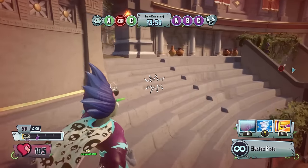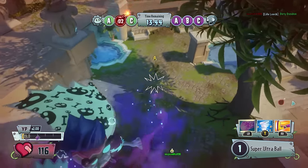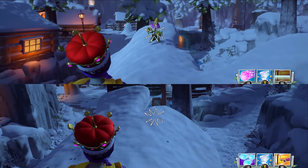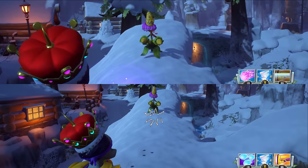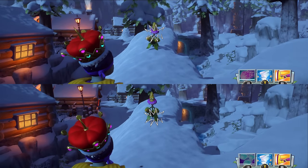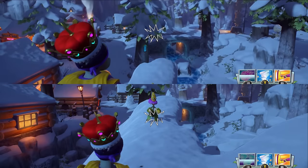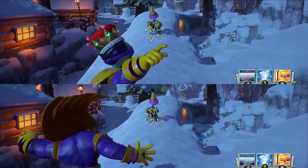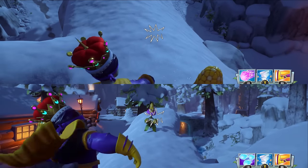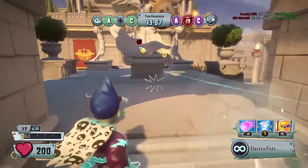We're going to break down the positives and negatives of each ability and give my overall opinion on which I prefer. First, let's look at the recharge rate — once you use the ability, you have to wait before using it again. The Super Ultra Ball takes 17 seconds to recharge, while the Super Multi Ball takes 18 seconds. It's only a one-second difference, but it can matter in-game, so keep that in mind.